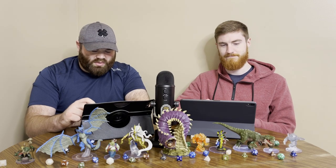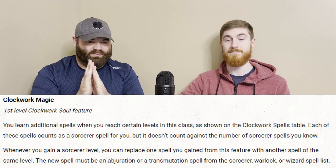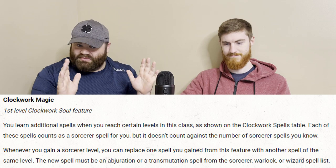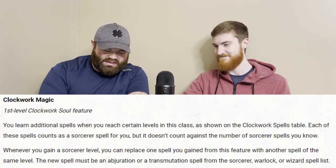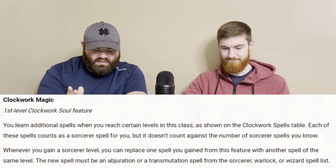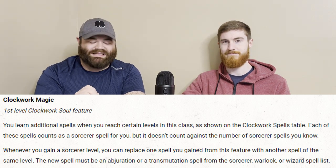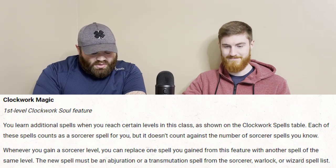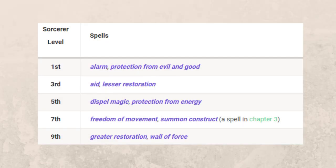So, Clockwork Soul — you get some fun little things called free spells. For sorcerers and people who are learning about sorcerer, it sounds like it's not correct. Well, it is in this book, as both subclasses in this book give you free spells that you know that don't count towards your spells known list, which is important because for sorcerers you don't get that very often at all. So it's Alarm, Protection from Evil and Good, Aid, Lesser Restoration, Dispel Magic, Protection from Energy, Freedom of Movement, Summon Construct, Greater Restoration, and Wall of Force for your free Clockwork spells.